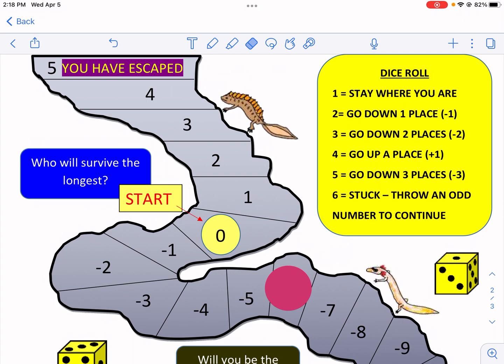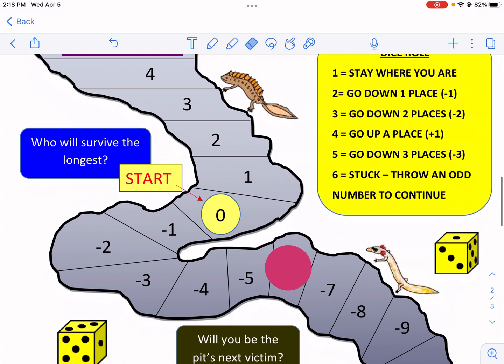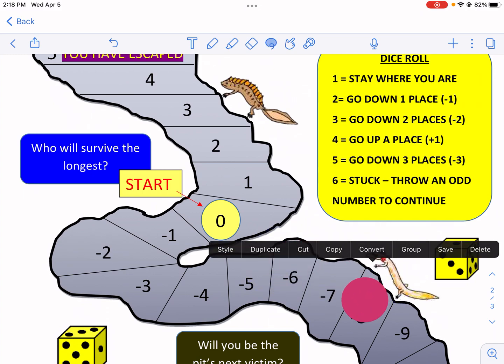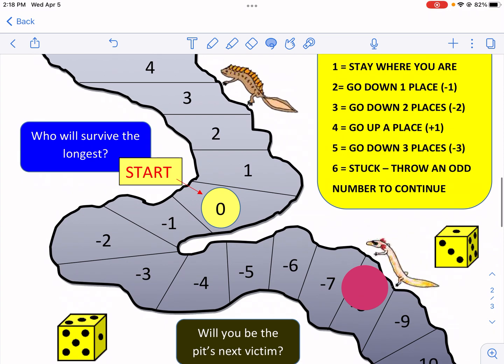I roll again and get a six and a three — wait, a three and a one. A three tells me to go down two places, and a one says stay where you are, so essentially a one is a zero. I go down two places. The only number I really want is a four — six and one basically doesn't help me.